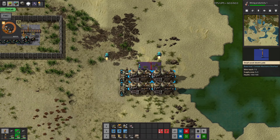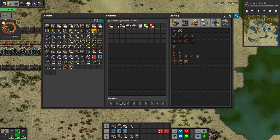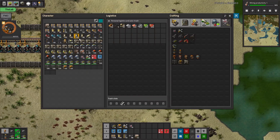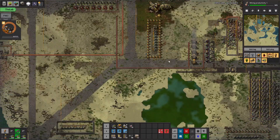Okay, so the hope is I'm going to do a build like this, and we'll use the burner inserters.